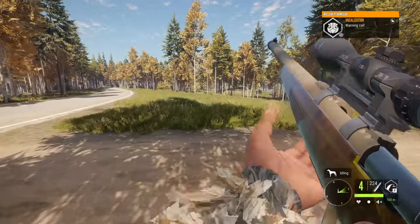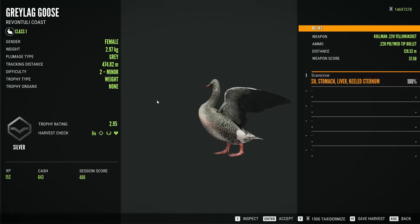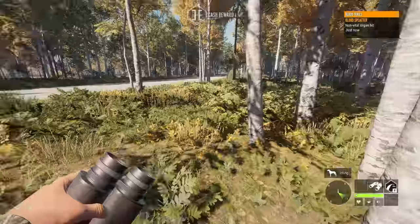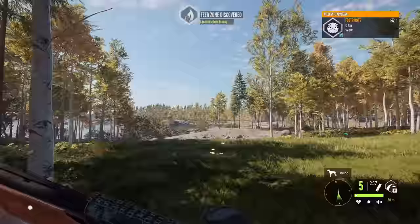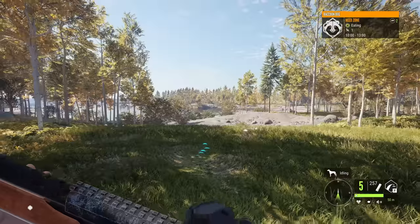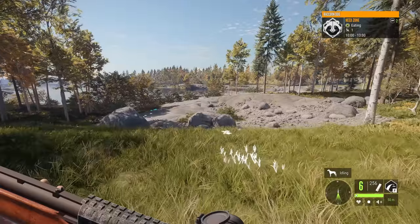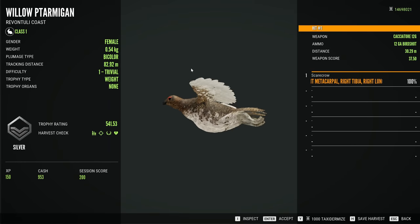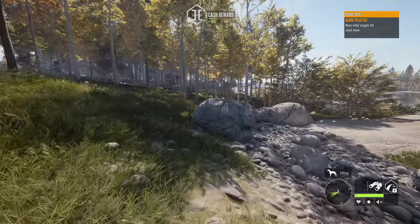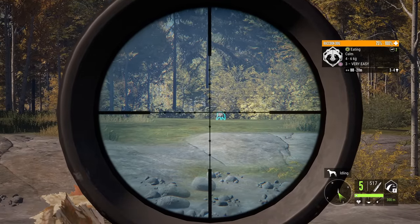We've got more willow ptarmigan over there as well — 2.99 on that one and 2.95 on the other. There we go, we got them flying in front of us. One of them is down. There was more than one that called — I saw a female and a male make a call so there's definitely at least one more in the area. Well, we've got a raccoon dog down range — let's see if we can maybe get a shot into it.